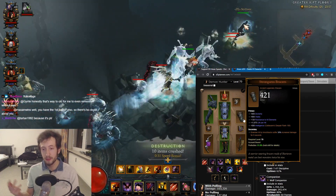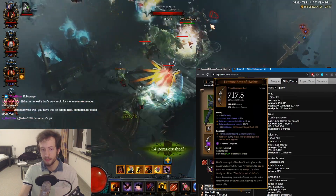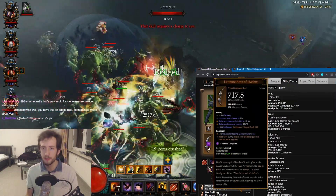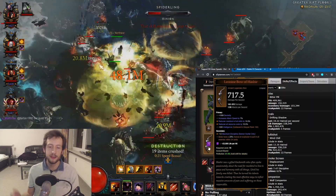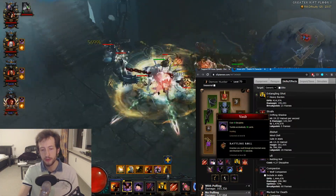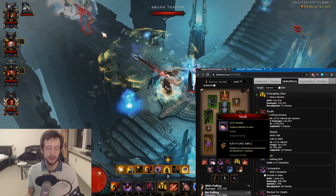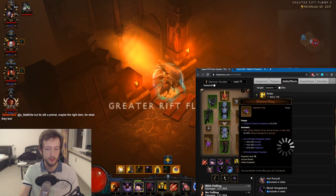The way to do Strong Arms on demon hunter — there are two things you can do. First you can use Bolas with Leonine Bow, which has a 100% chance to pull in on explosion now in season 21, so this also got buffed. When you pull enemies with Bolas then you will apply Strong Arms. The other way of doing it is with Vault — Rattling Roll — so you can just vault through enemies once and knock them up, applying the Strong Arms buff as well for another 30% additive damage boost.